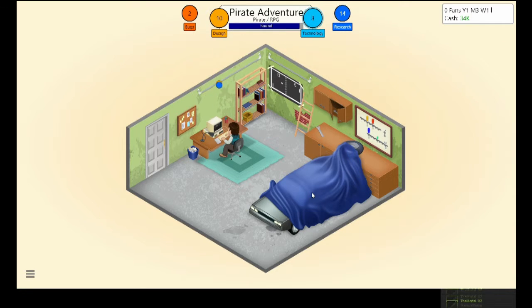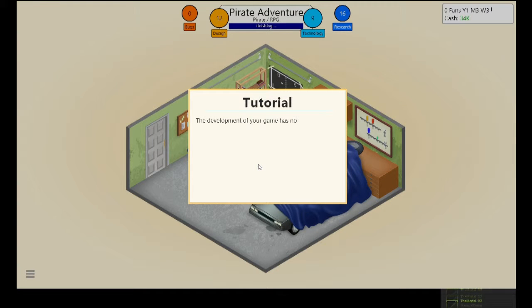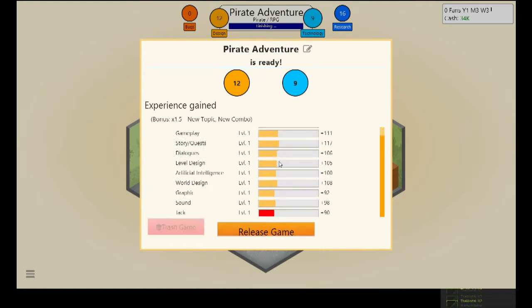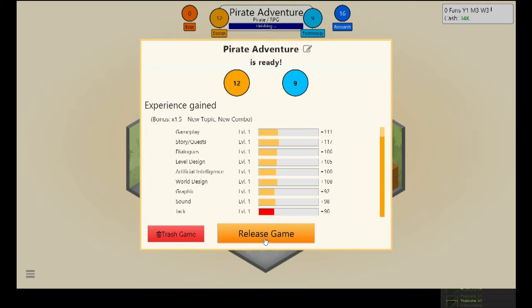I'm not really expecting much from this game as long as it sells. When you press the finish button it releases the game, but I want to get the bugs out first — I don't want to be a developer like EA and ship the game with a load of bugs.